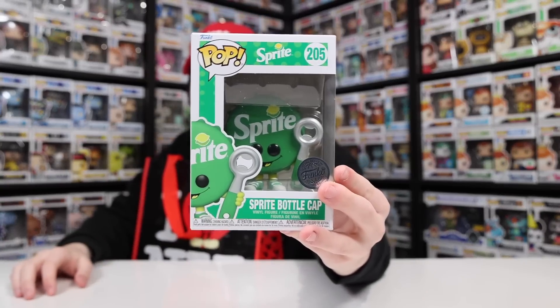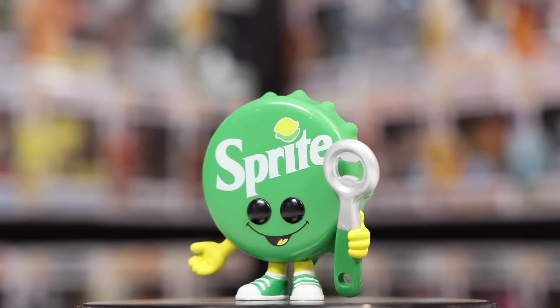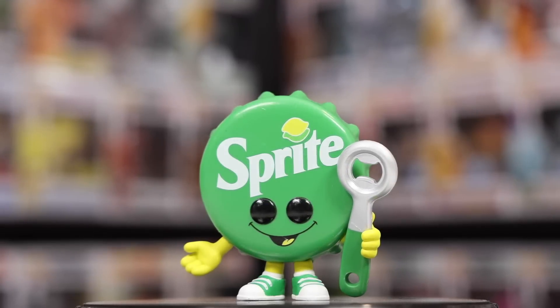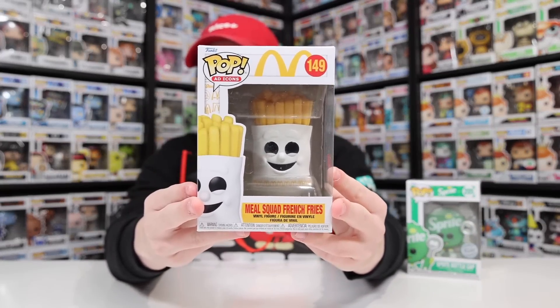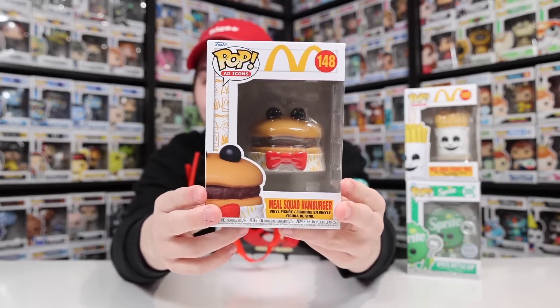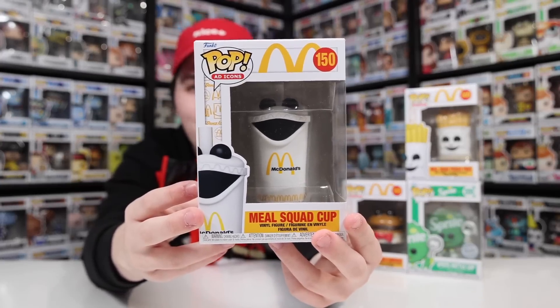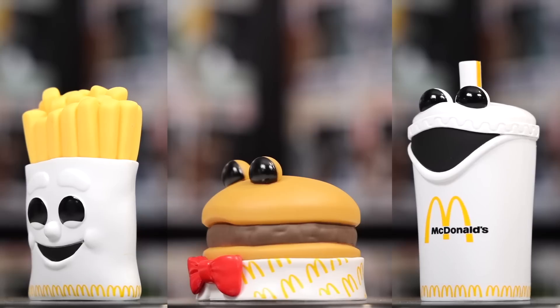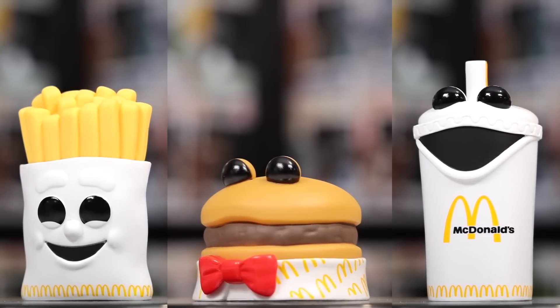You guys might have seen a little while ago I did a video where YouTubers actually chose which Funko Pops I had to find. While I was doing that hunt, I noticed that there was a bunch of other figures that I wanted to pick up. So I got the Sprite bottle cap, as well as the Meal Squad French Fries, the Meal Squad Hamburger, and the Meal Squad Cup. I decided to go for them because they had every single one, plus I'm trying to get every single McDonald's figure, and now with these I'm up to date.